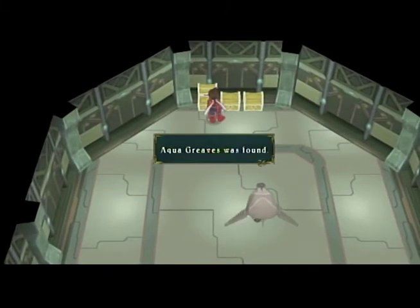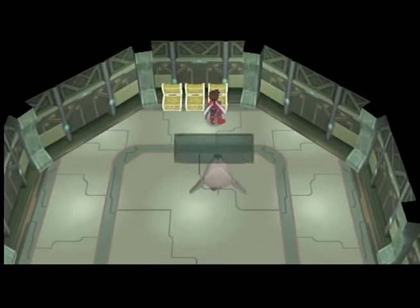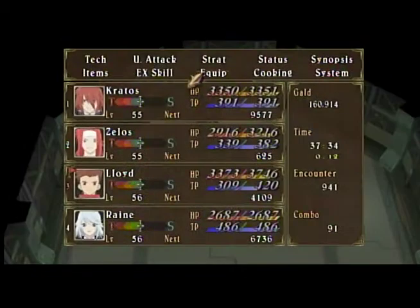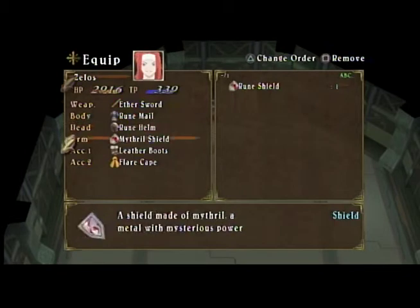EX gem level ones and twos weren't very good at that point of the game anyway. Rune Shield, Rune Mail. I'm gonna give those both to Zelos — why not?